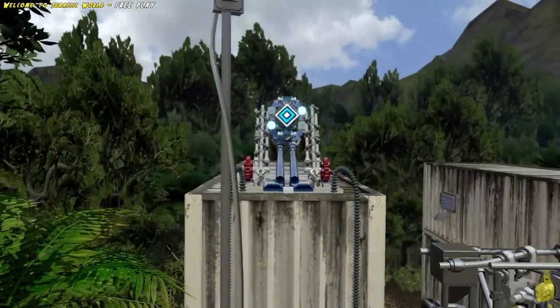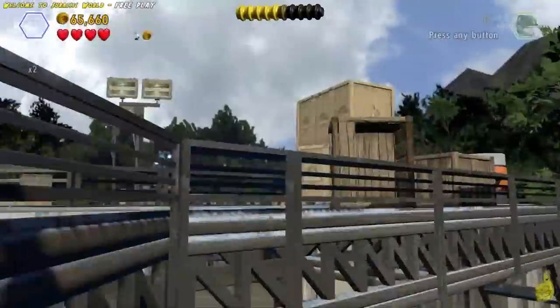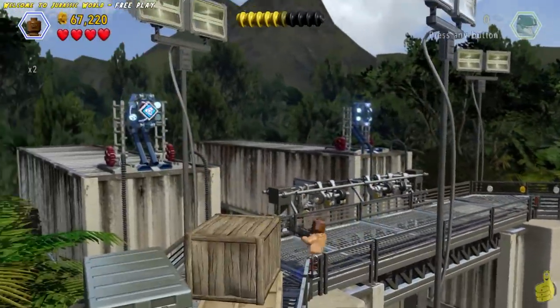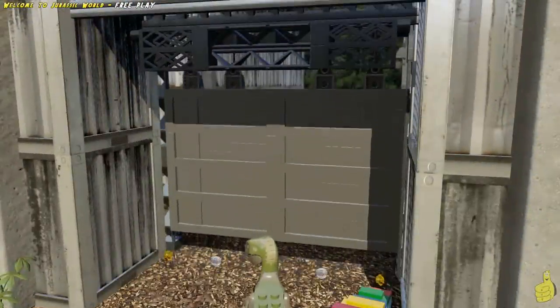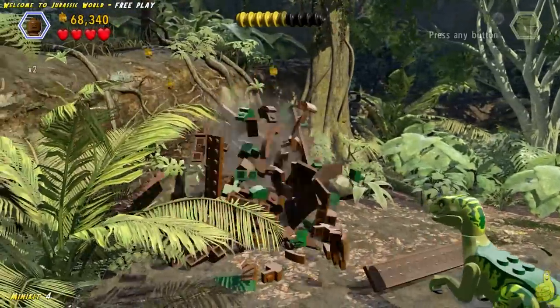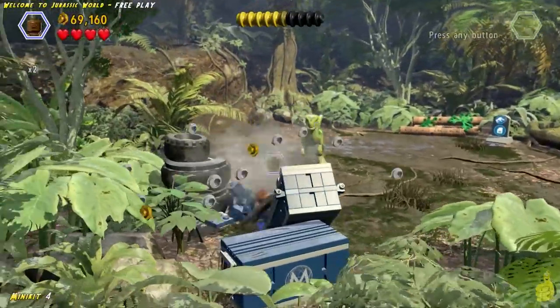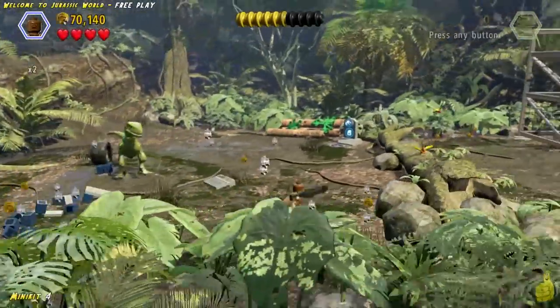Then switch down below again and switch over to a different raptor and pull the left handle — this pulls up the left shock panel up top, giving us access to shoot it. I don't explore characters very much until the game's done, so I don't find a lot of those things out unless you guys tell me. I did know about Mr. DNA because of my son, and a couple other things because you guys have been awesome in the comments. You might also be able to create a custom character with a shotgun — worth looking at.